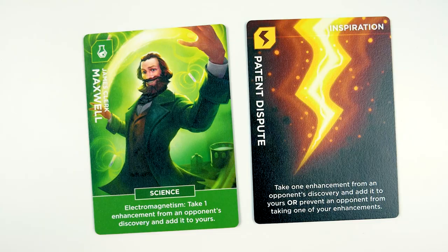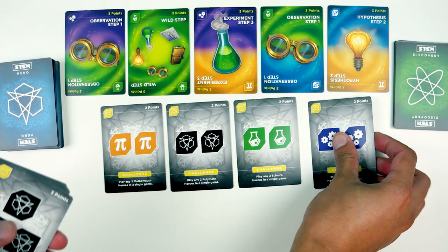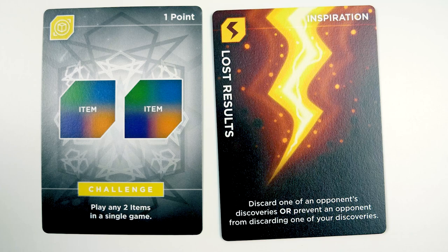The last type of cards are challenge cards, which are optional. If you want to play with the yellow challenge cards, shuffle the 10 of them and deal 4 face up on the field. Whoever completes a challenge takes it to their field and adds those points to their score. When someone gains a challenge card, they don't lose it in response to an inspiration card. So if I gain a 2-item challenge card and someone later plays lost results, I still keep the challenge card but lose the discovery.